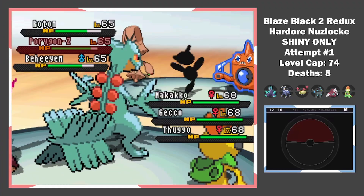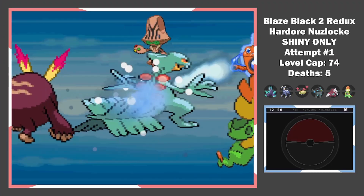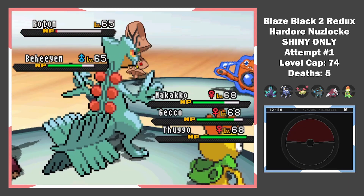Bye bye Doggo 2. Turn 5: Flare Blitz Porygon-Z, take a Hydro Pump with Gekko, and Drain Punch the Rotom. Turn 6: Win the battle.